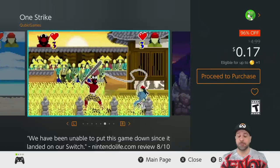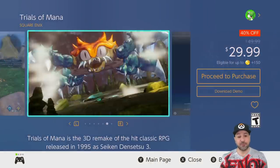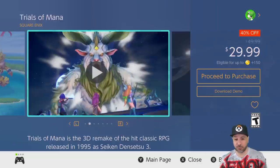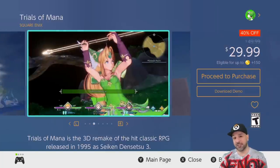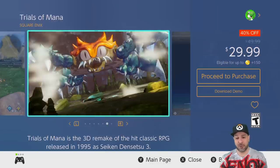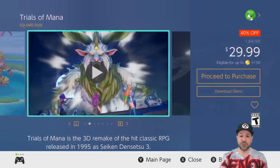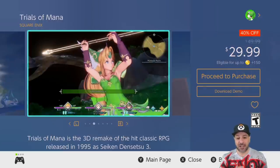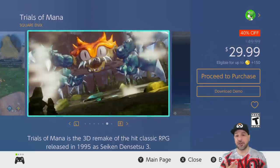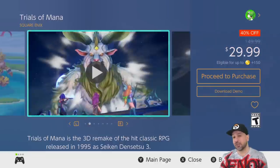The next game on our list is Trials of Mana, once again with a slight warning: you can pick it up for cheaper physically, so I'm giving this warning for people who alternate between digital and physical. Trials of Mana is a remake of an amazing action RPG from Square Enix — it's only about 20 to 25 hours to finish, but you get a really complete storyline in that time. If you want a Square Enix game with great mechanics, great gameplay, and a great storyline but that doesn't require 50-plus hours, Trials of Mana is an awesome pickup. It also has a free demo you can try.